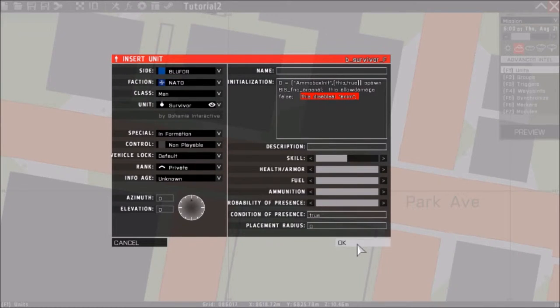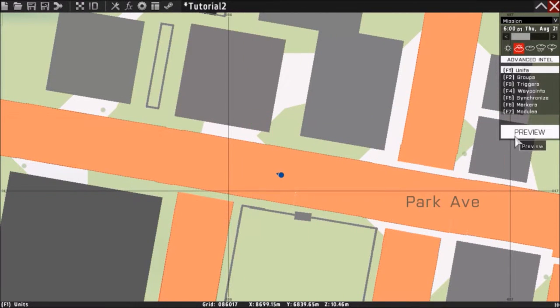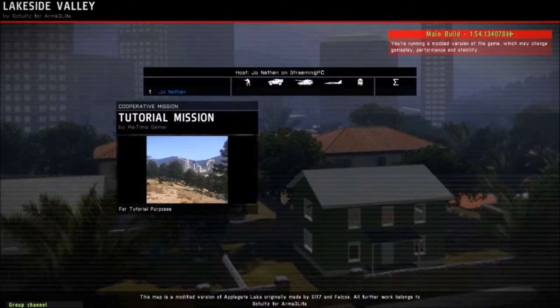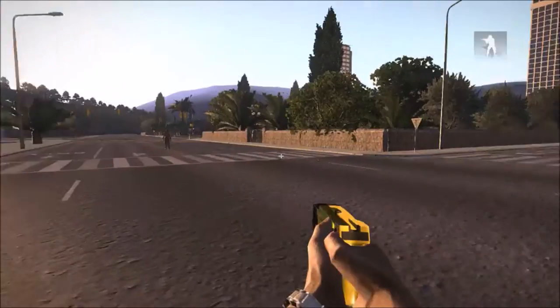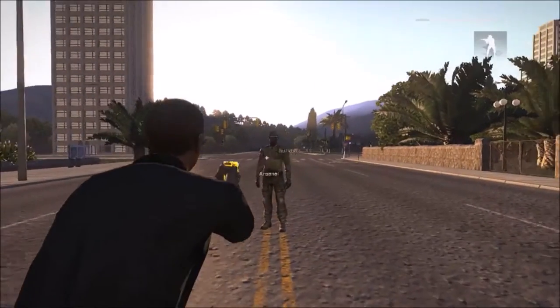Once you're done, place the unit down, rotate him wherever you want, then hit Preview and load in. As you can see, we have our random guy standing in the middle.